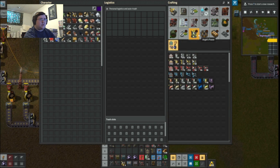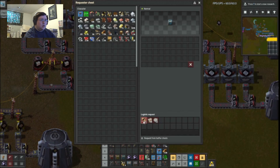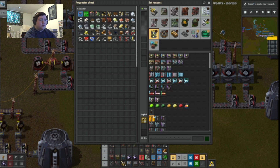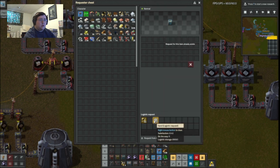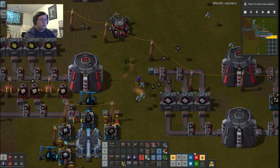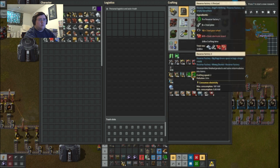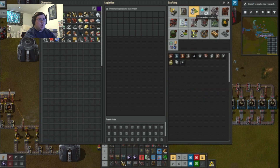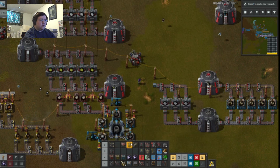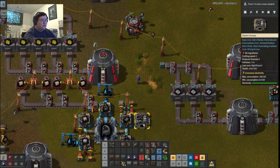I'm going to have to make another one. Clear that out. So that's under that one. Change that to 100. I should also... not assembling machine, I need a furnace. What is this? Electric furnace — that somehow disappeared on me.